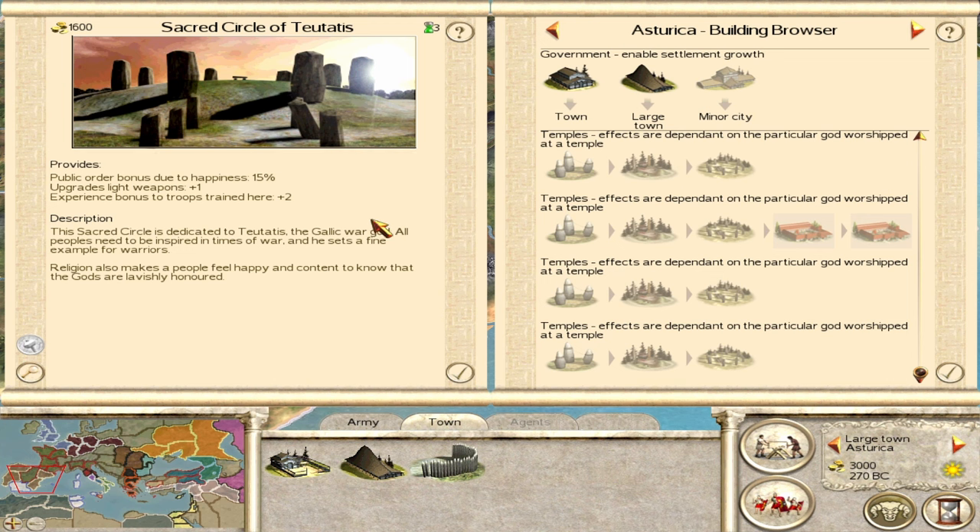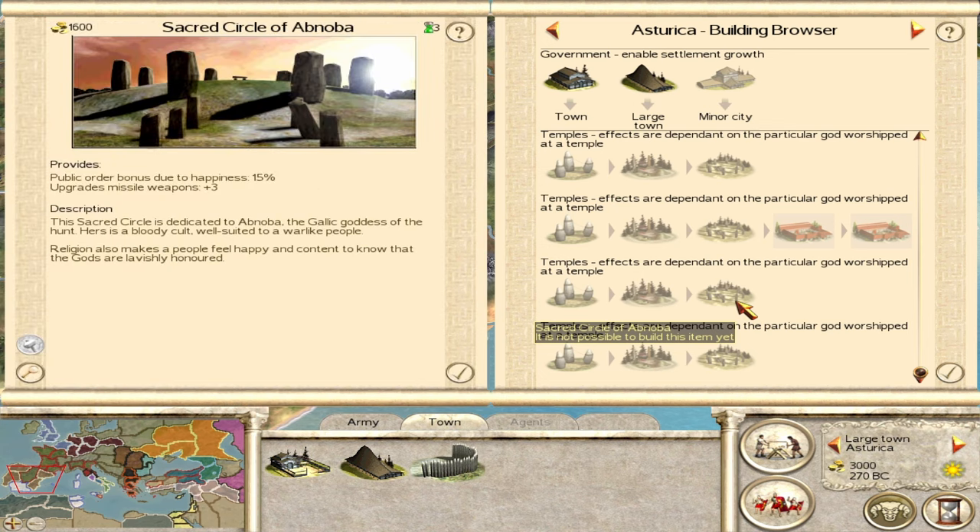The Sacred Circle of Two-to-This gives you a public order happiness bonus, light weapons, and plus one to two experience to troops - it's just not that good, so I didn't really use it. Next is the Shrine of Abnoba which at its highest level gives missile weapons plus three and a happiness bonus of 15. This is really good. You probably want one or two of them on your offensive front line where you can retrain all your missile troops - a huge advantage.